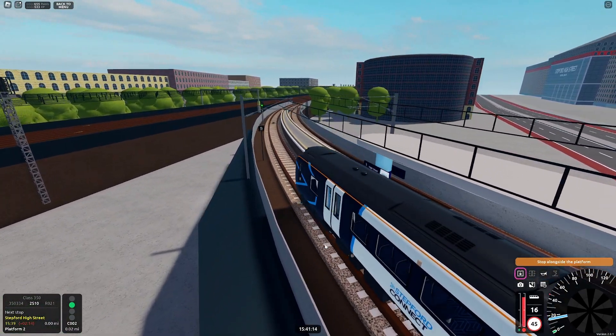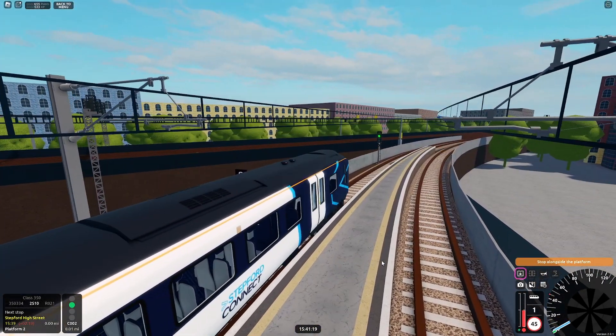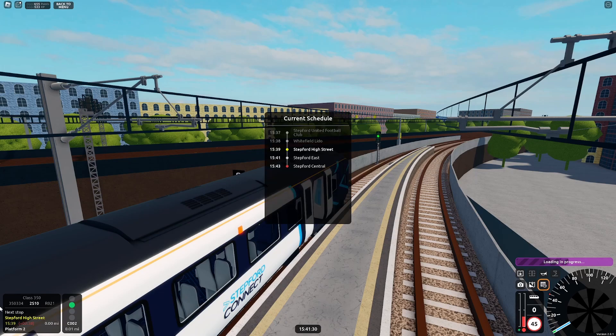This train has four coaches, and it's an S marker — so all cars. Now we've stopped, press T again to open the doors.